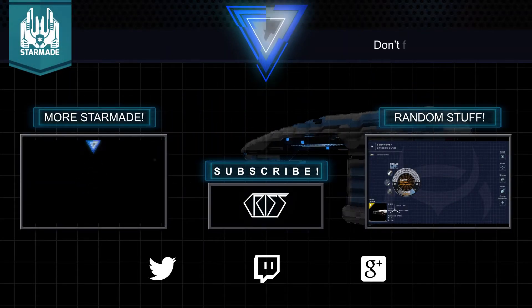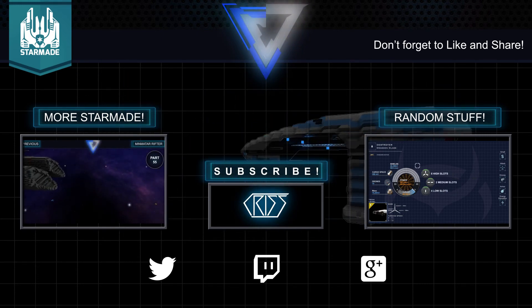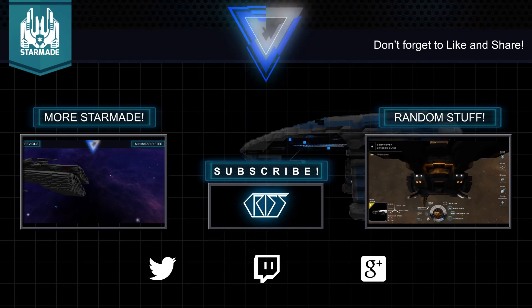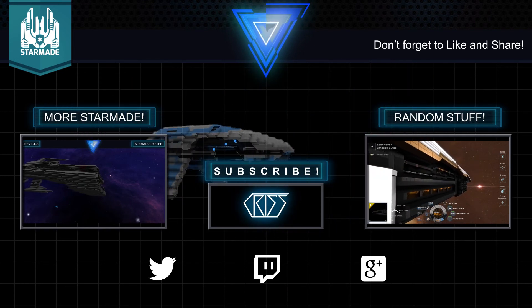Because this ship is a skin in EVE and therefore rare, there will be no download link. Instead, you have a chance to win this ship by commenting below. A few random comments will be chosen as winners. Comments on further videos or joining me on livestreams will increase your chances to win this ship, among others.